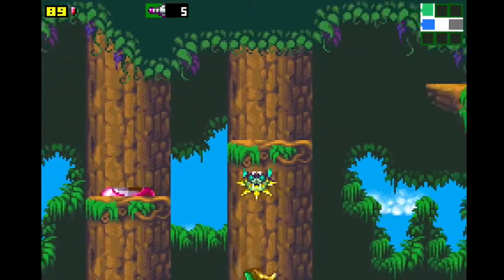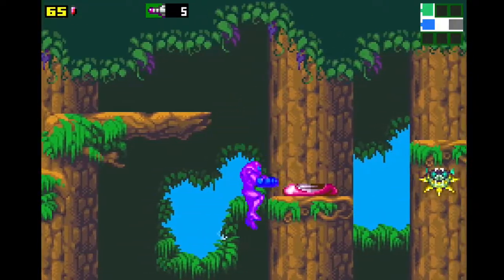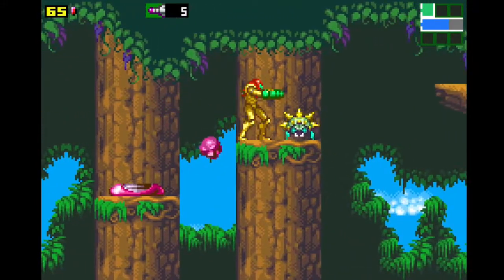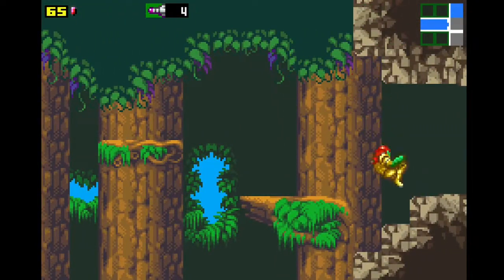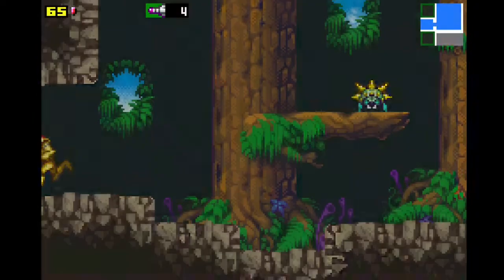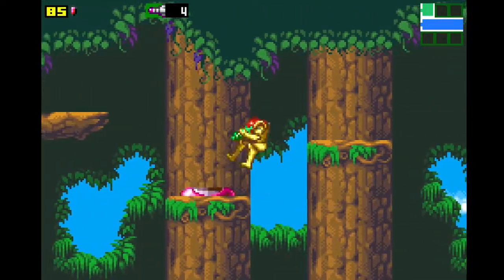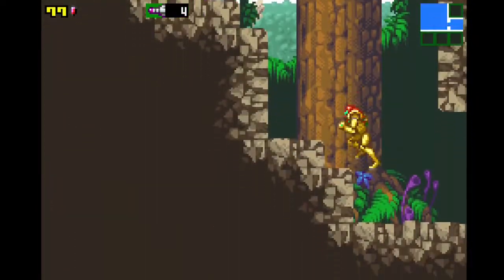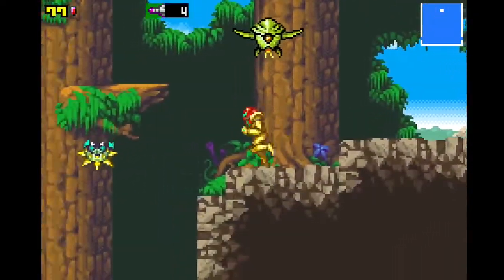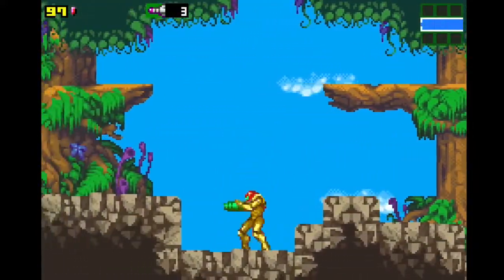I'll have to waste my time with that now. I don't think I'll get anywhere. I just want to see if there's anything because it looks suspicious. No, there's nothing over here. Let's head out — we can always go back here later. We got speed booster, we got what we came for, we got one of the runes. So yeah, I think this is where the hack opens up because you definitely did not need to go here first.